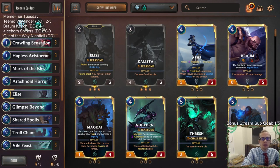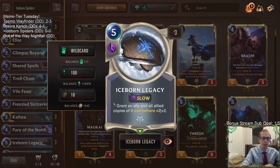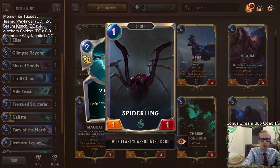Welcome everybody in Twitch chat and on YouTube for some Iceborne Spiders! We're going to be playing Iceborne Legacy — a Freljord slow speed spell. It grants an ally and all allied copies of it plus two plus two. The ally we're targeting is simply the Spiderling token. With Iceborne Legacy we can turn those one-ones into three-threes, maybe five-fives with a second copy — basically turning them into enraged Yetis.